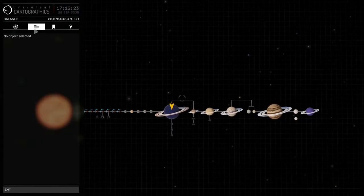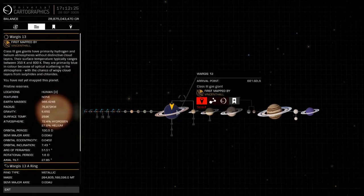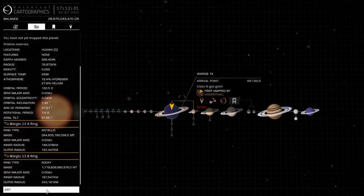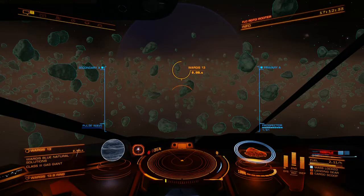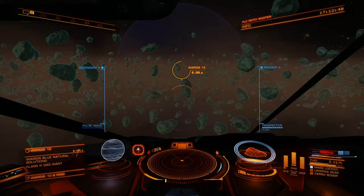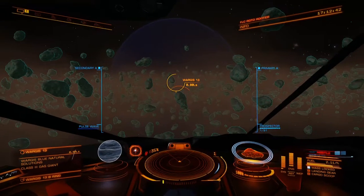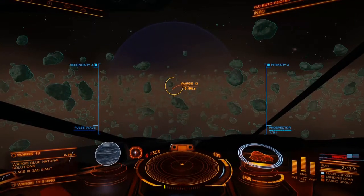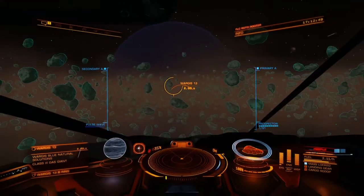I wasn't really paying attention, so I had to go in and scan this thing to see where I was. There's metallic and rocky - yep. There are a couple things in the metallic ring too, no overlapping spots or anything like that. Anyway, just to get this over with, let me start flying towards the planet.